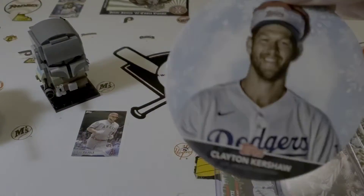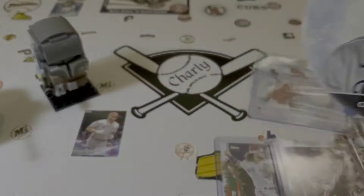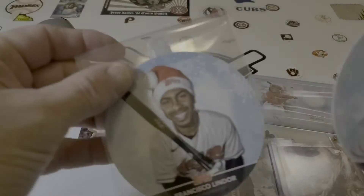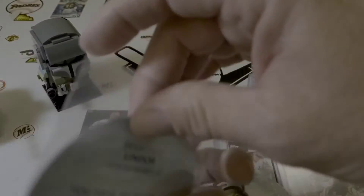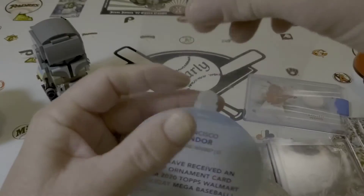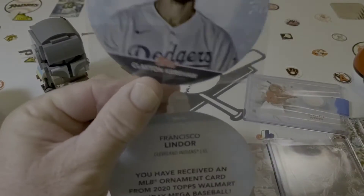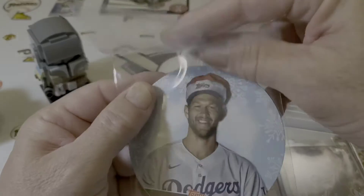First out of the box is the world champion Clayton Kershaw ornament. So now we've got a Mets and a Dodger. I put this in a graded card sleeve so that'll keep them.